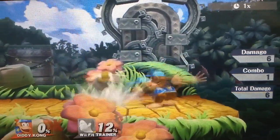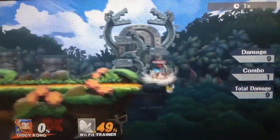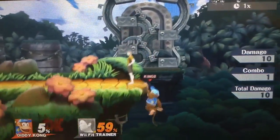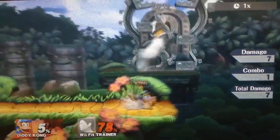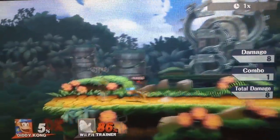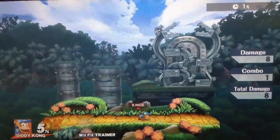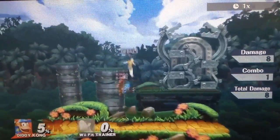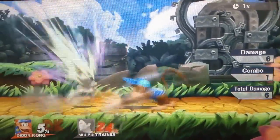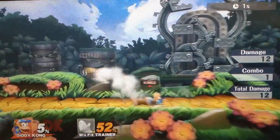Diddy Kong's down tilt is just amazing. It attacks very fast, does high damage, and trips the opponent, leading into perfect grab setups. It has huge priority and can beat out a ton of moves, which doesn't make any sense because it just has him clap his hands together — but whatever, Diddy Kong does what Diddy Kong does. It is very strong, very fast, and probably one of his best ground game moves. It has decent range and hits in front of him. If they are above you it won't be very useful, but otherwise this move is very, very useful.